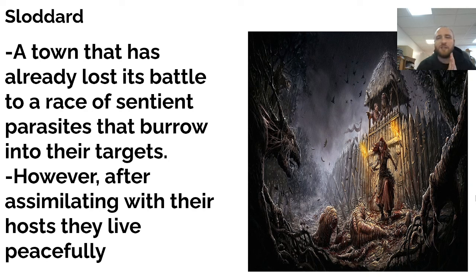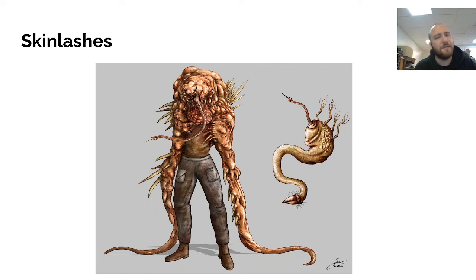The first town we're going to talk about is Sloddard. This town, as indicated by the horrible picture, has already been overrun with sentient insect parasites. These creatures have burrowed into the bodies of their hosts, and rather than deciding to take over the world, they just decided they kind of want to live peacefully. Because of that, Sloddard is awash with these parasitic hybrids of humans, and that's where our Skin Lash comes in. The Skin Lash is a parasite creature — essentially a low-level grunt controlled by the hive mind — and they protect the rest of the village, ostensibly upholding the law in Sloddard.